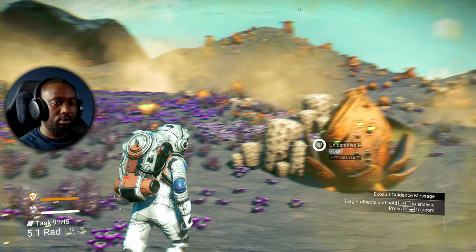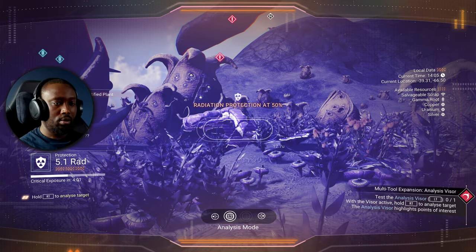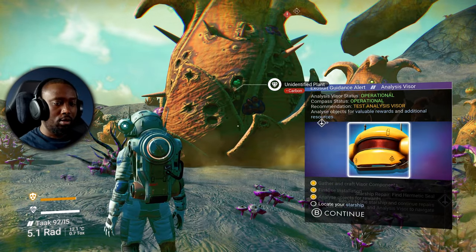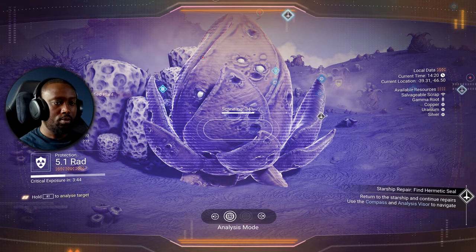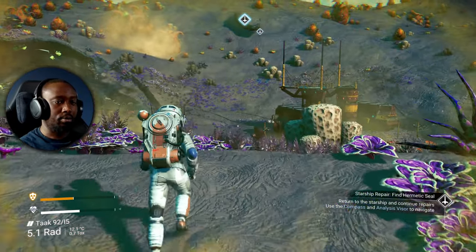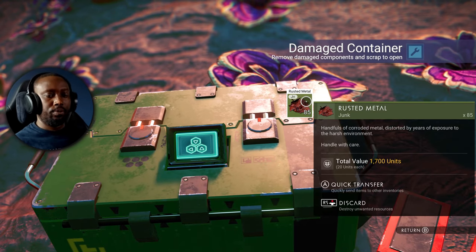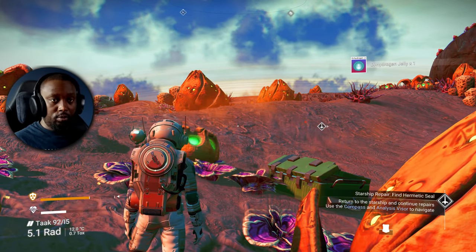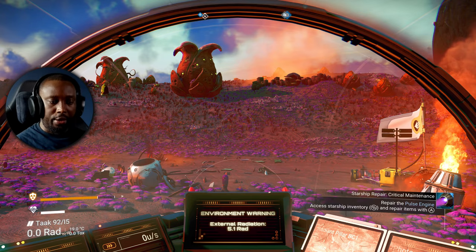Now I can use my visor — test the visor. Radiation protection falling — units received. Locate starship — now it shows me where it is. Now I can scan things and get paid right away, that's awesome. Oh, I think I found something — a container. Nice.